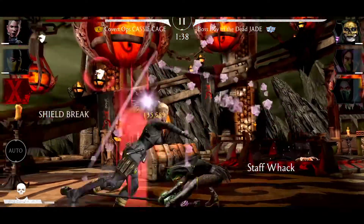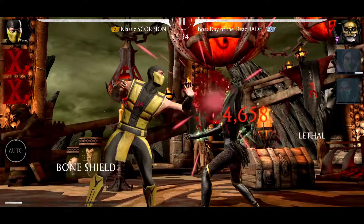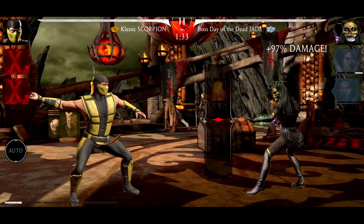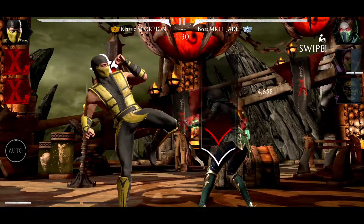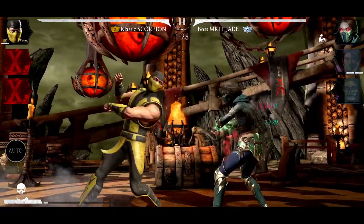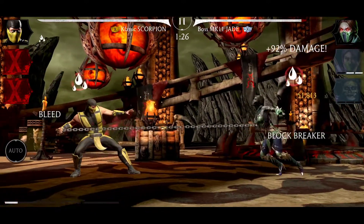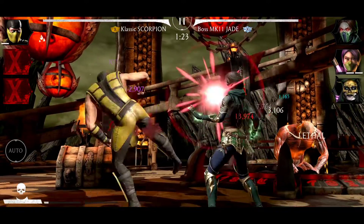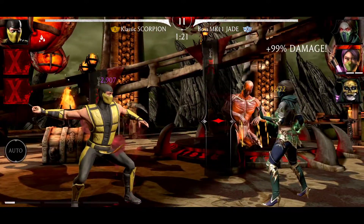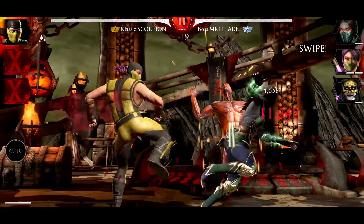I need to deal with MK11 Jade first. Look how much damage she does — insane. I think I'm gonna put Classic Ermac instead of Classic Scorpion to help me decrease those bosses' health. She has strength buff thanks to the device. I got Bleed. The problem is the Herjute Staff does more damage against opponents with Poison or Bleed, so I'm gonna take more damage.